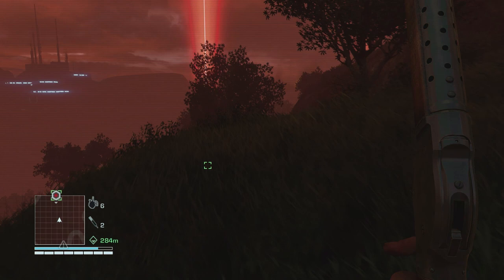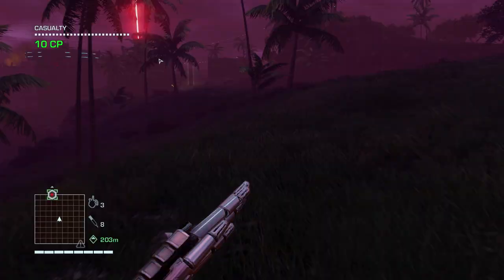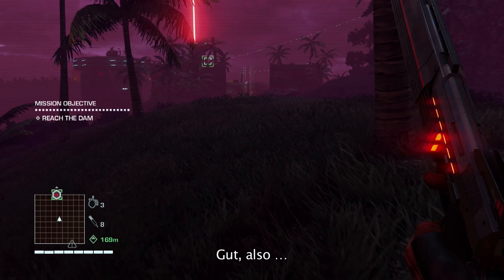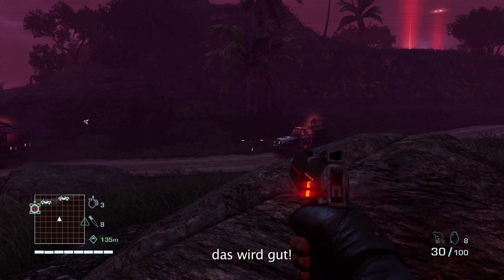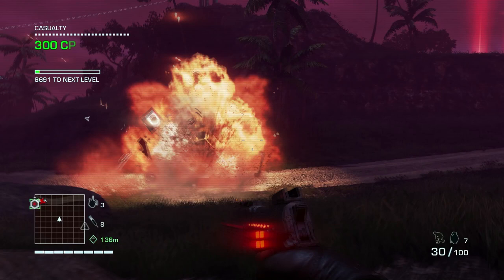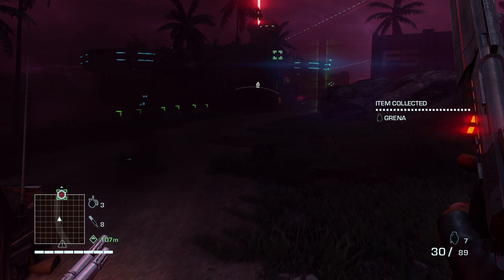Let's make our way to the garrison — stop getting sidetracked by all these wonderful systemic encounters. Here we are at another garrison. Let's take care of these guys. Chuck a grenade — good measures. We'll slot in through the back entrance rather than going in the front. That up there is a generator.